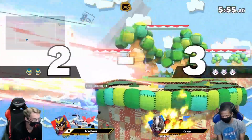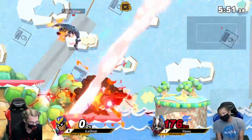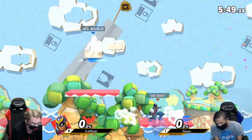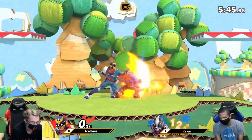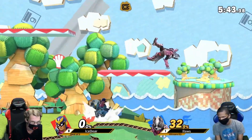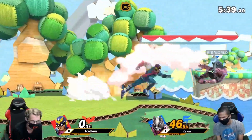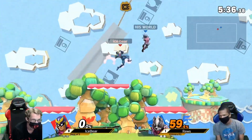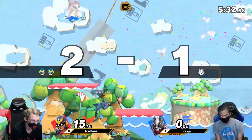That Nair hitting behind him — going to get the edge guard there. I love that interaction with the Nair and the up-B. That's a tricky little up-B there. If you're shielding on the platform, Falcons like to go for up-B — so that was a good play. Going deep on the edge guard — Falcon can spike so early. Ice Bear has been looking for it a lot in game one.